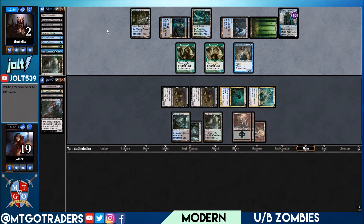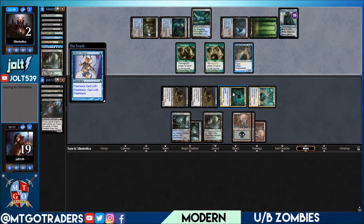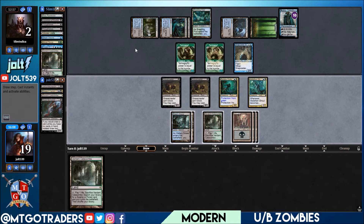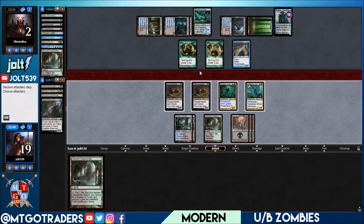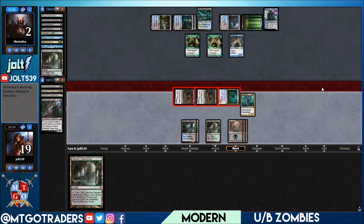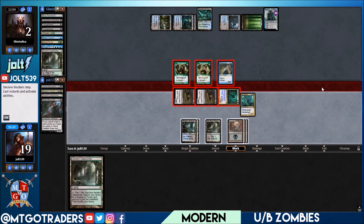Zombie Outlander blocks Snapcaster, double block on Gravecrawlers — still keeps zombies out there. If we draw Death Baron that would be a beautiful draw. Drawing Catacombs — not the best. Swinging in right now forces the block with Zombie Outlander on Snapcaster, Gravecrawlers on Tarmogoyf. They can swing on the back end — four plus eight equals eleven coming across. But if we block they have to block too, and we can recast Gravecrawlers out of the graveyard. Let's push in — protection from green forces the Snapcaster block on Zombie Outlander.